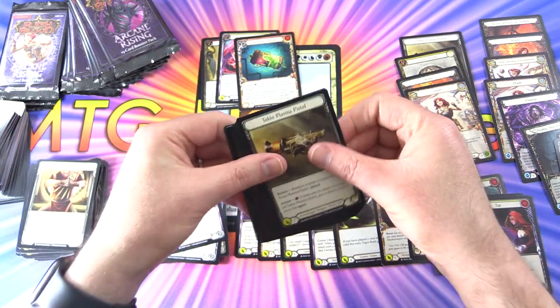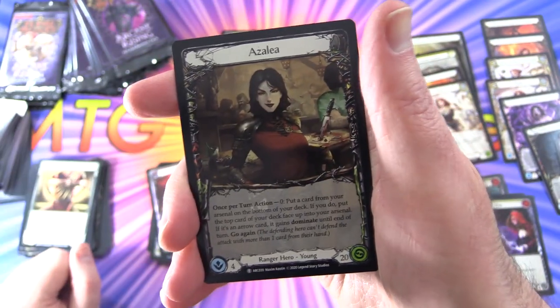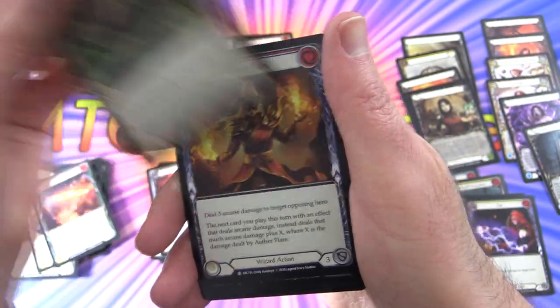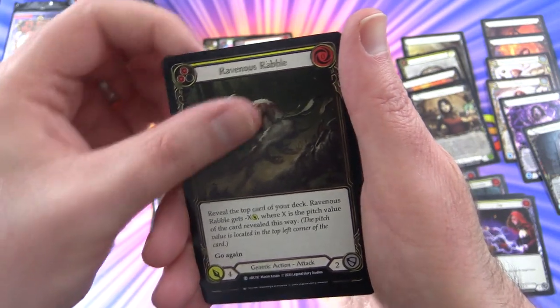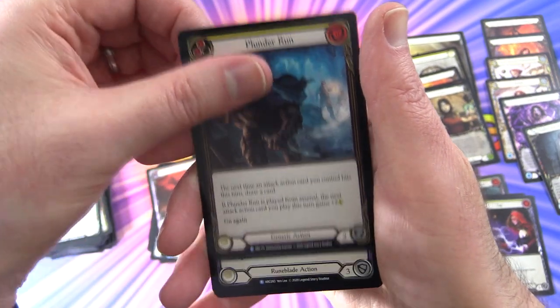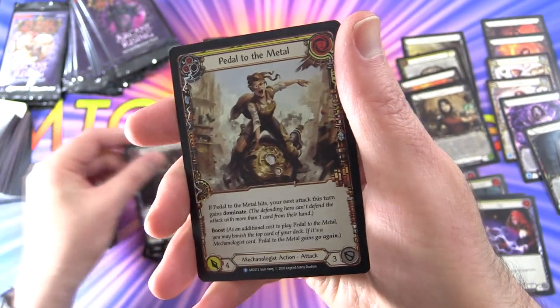Have you picked up any Flesh and Blood? What is your favorite card so far? Let me know in the comments. Token: Teclo Plasma Pistol and Azalea. Next pack: Hamstring Shot, Overloop, Searing Shot, Locked and Loaded, Aether Flare, Rune Flash, Index, Fervent Forerunner, Ravenous Rabble, Push the Point, Lead the Charge, Null Rune Hood, Plunder Run. Rare: Oath of the Arknight — pretty crazy artwork — and Pedal to the Metal with a rare foil. Can't complain about that.